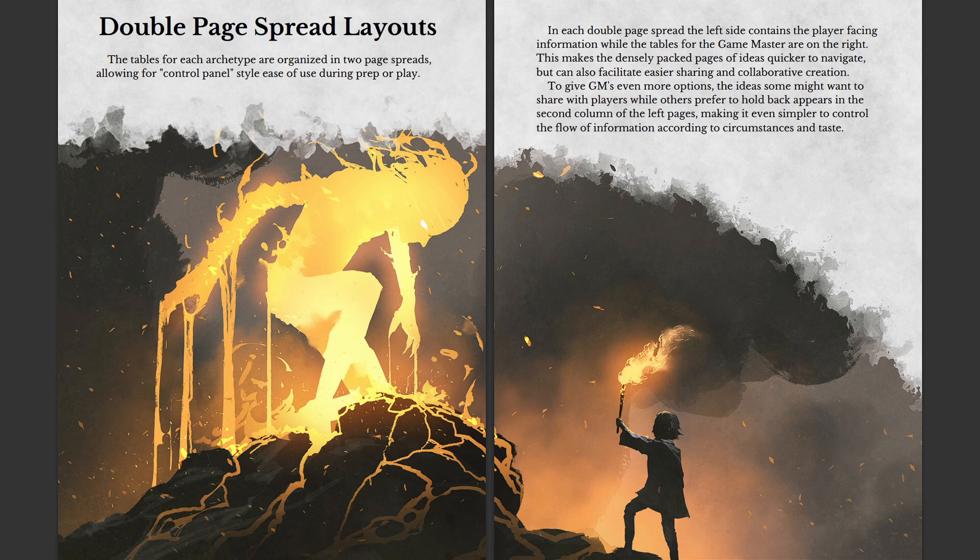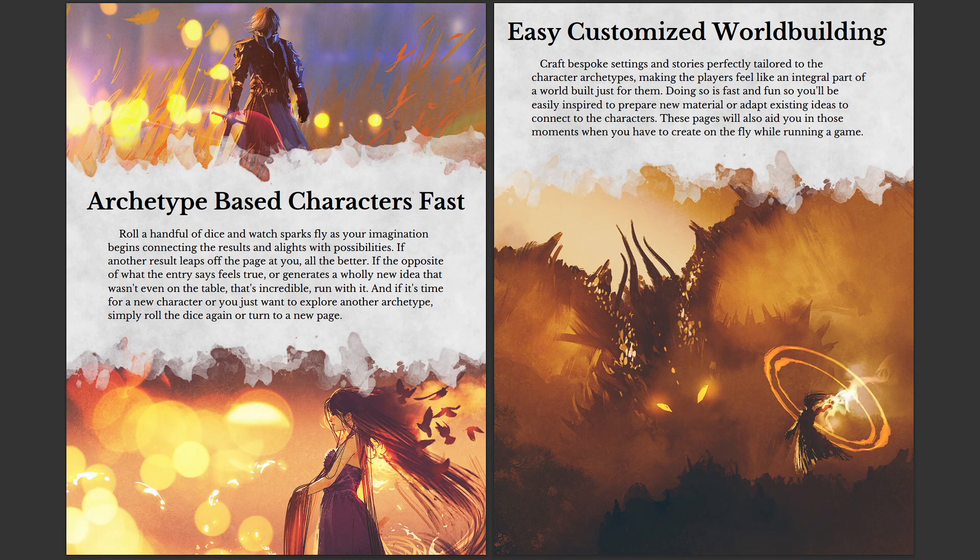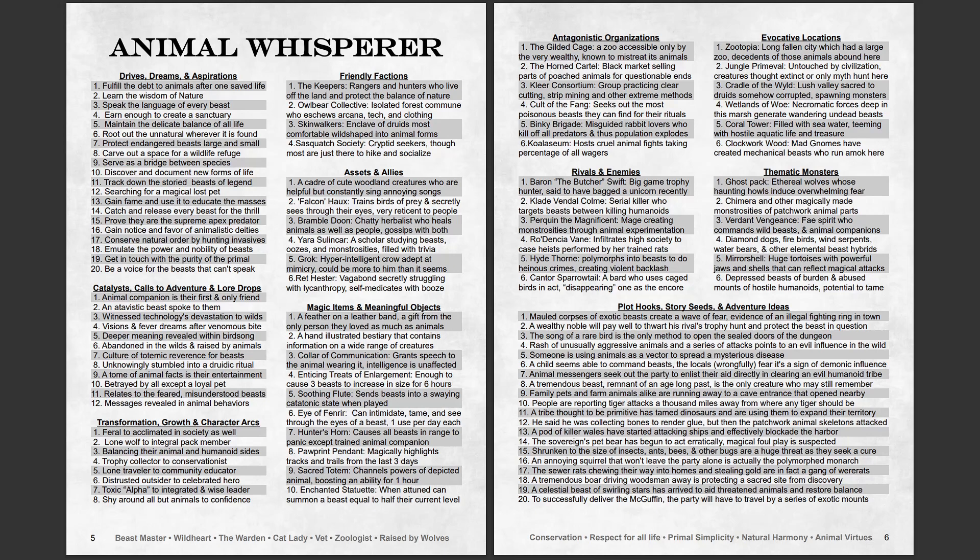The tables in here are organized by character archetype, though you could always grab a faction from any spread. The concept is to have a built-in way to make things even more relevant and engaging based on the player characters. There are D4 friendly factions in each spread. I set up the left-hand page so you roll a fistful of the standard TTRPG dice — D4, D6, D8, D10, D12 — and boom, you've got a character. I put the factions under the D4 because you actually don't want to overdo it with them. If a player forms a connection with one, you want to keep them relevant if you can and not just replace them arbitrarily. Maybe the faction's concerns even mature with the campaign, thanks in a big part to the PC's actions.